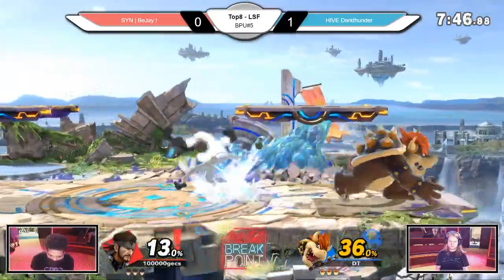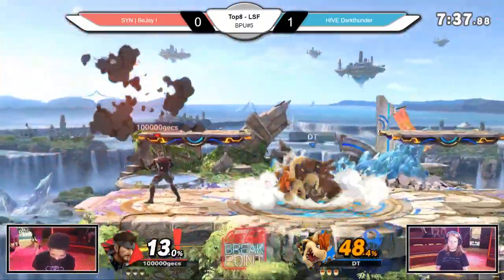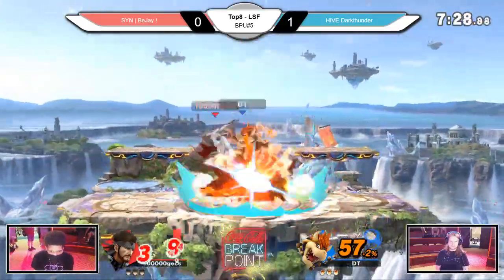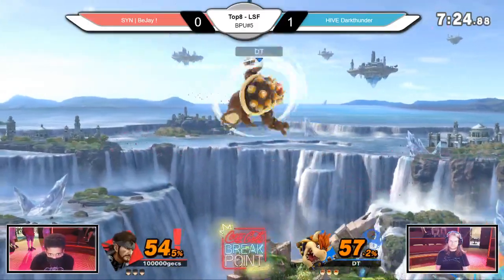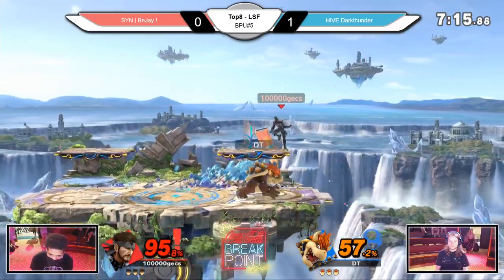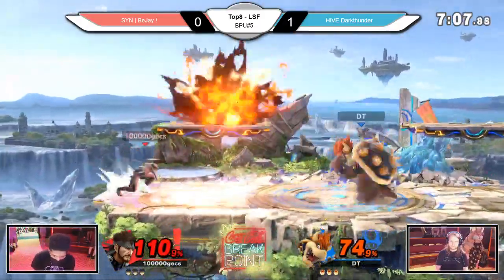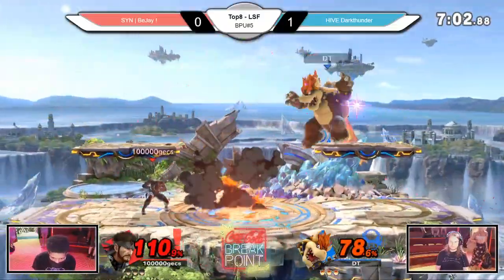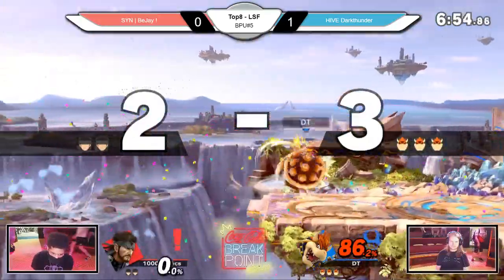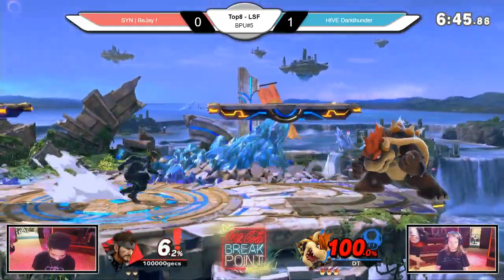BJ is playing the keep-away game again, waiting for Dark Thunder to approach, and as soon as he gets too close he'll probably dash attack. It's interesting how much he uses Nikita on stage in this matchup. Dark Thunder is really keeping up the juggles, keeping Snake in the air, and is really good at catching his landings. He has a huge up tilt and a really good up smash you can't contest from above. Bowser's dash is actually really fast — he's the heaviest character but runs really fast.